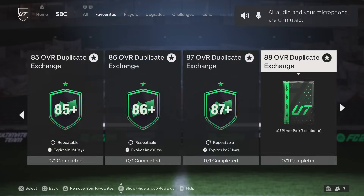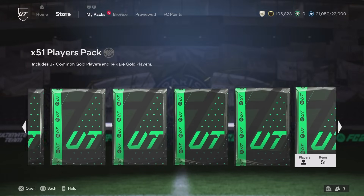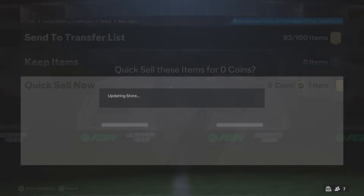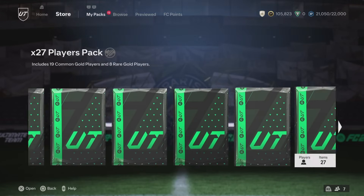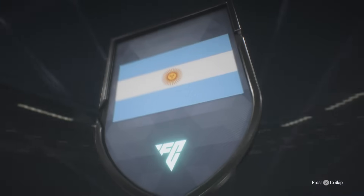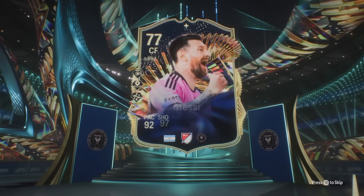I've just noticed that we've actually had this muted the whole time - hopefully that hasn't been too much of a problem. Let's go ahead and open up these two 51-player packs, the 27-player pack, and then the 85x3. Hopefully we can see a Footies - obviously we've packed one already so I don't mind either way, I'm very happy with what we've got. But if we can see a Footies... Messi?